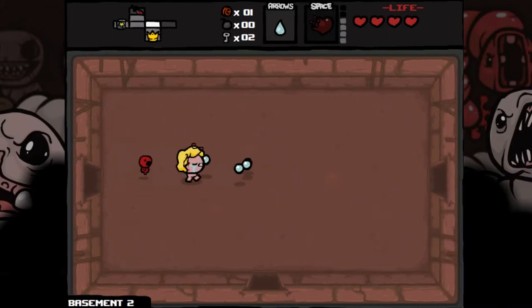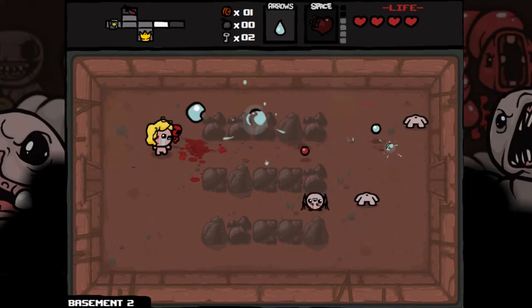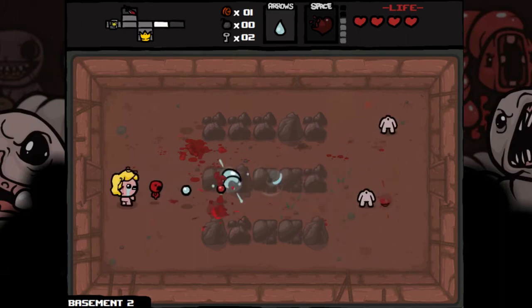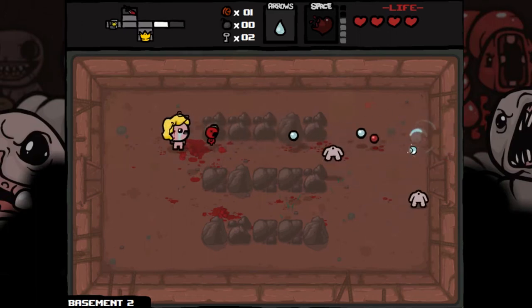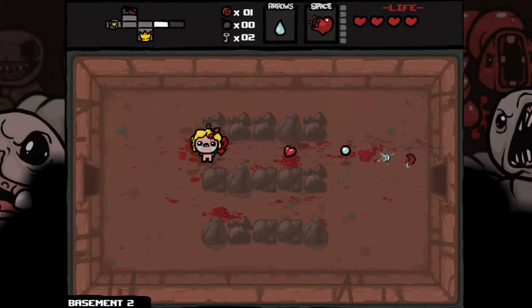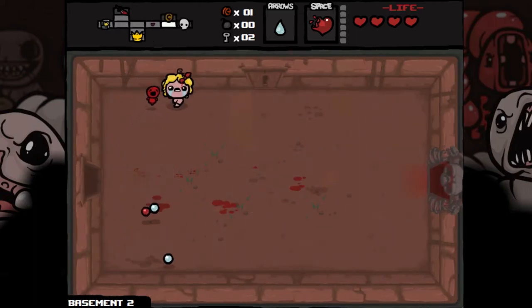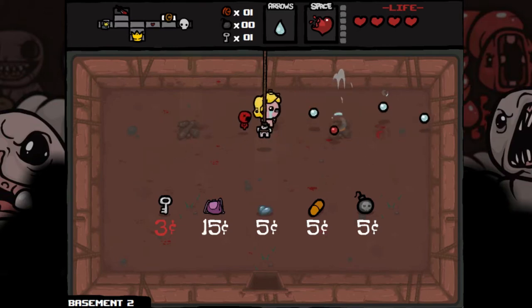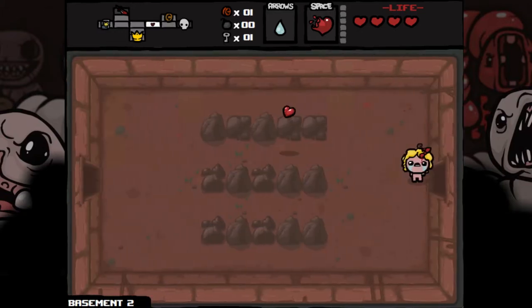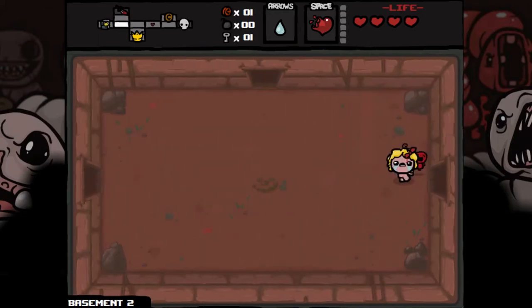If we have the Yum Heart charged up, that would allow us to walk into the arena and then fight with two full hearts. It's the beginning of the game so it's maybe worth taking the risk — we're only a couple of minutes in. There's another heart we can use to heal up before continuing to the boss afterwards. There's nothing to buy in here, but if we could buy that blue heart that would be cool. We'd need to hurt ourselves three times to get in there.